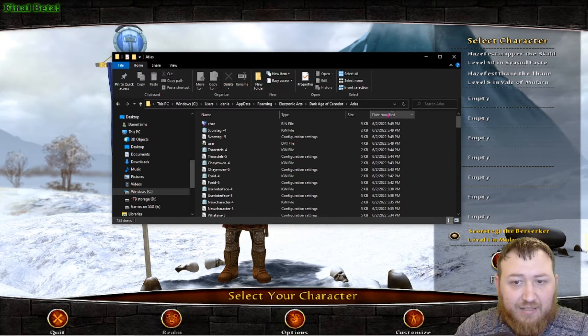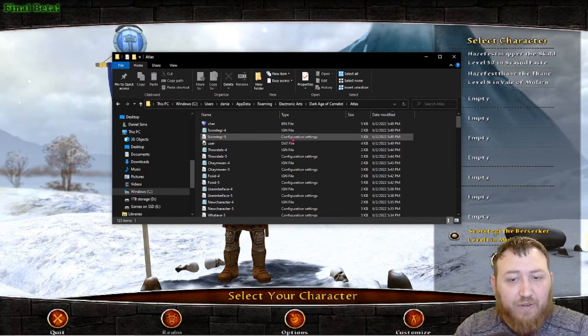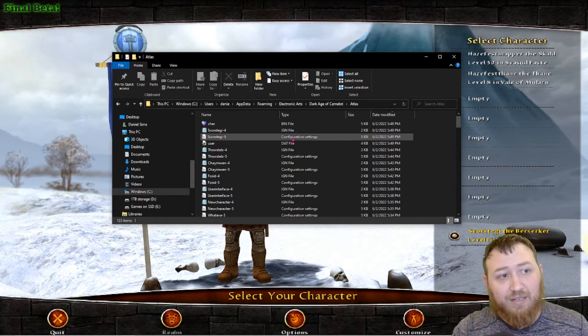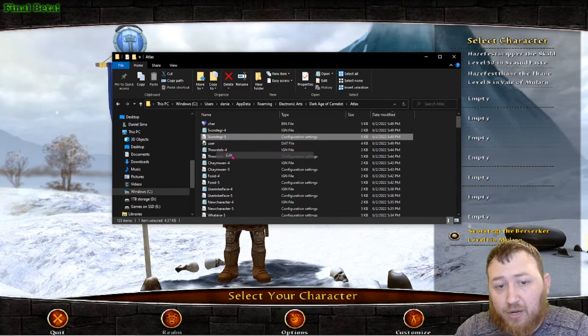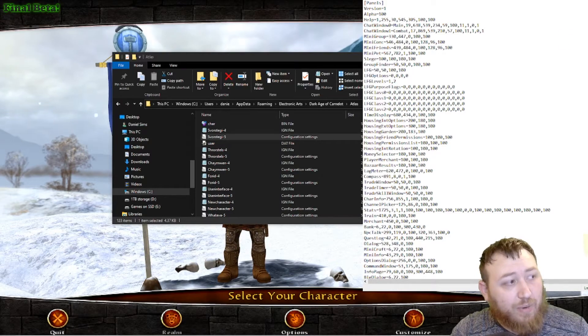I have it selected by date modified, which is always going to be the last character I was on, which is this one here. We're going to go to the configuration settings — it might not be configuration settings on your computer, it might be a .ini file. So we're going to right click, go to edit. This should open it up in notepad. If it doesn't open up in notepad, use open with notepad.